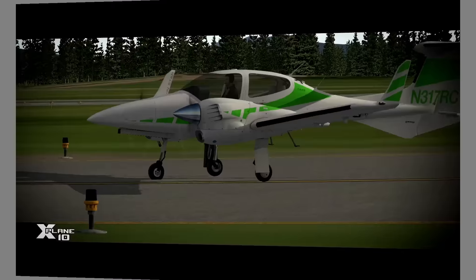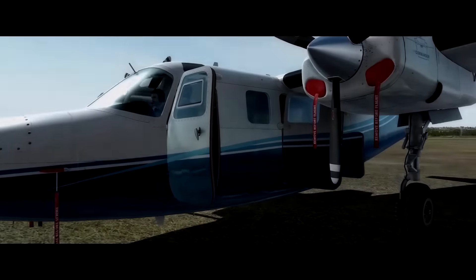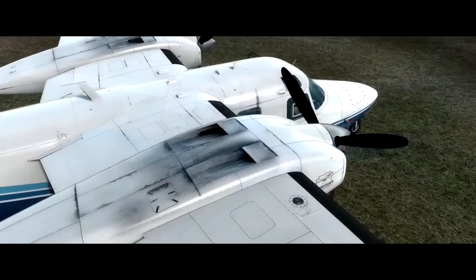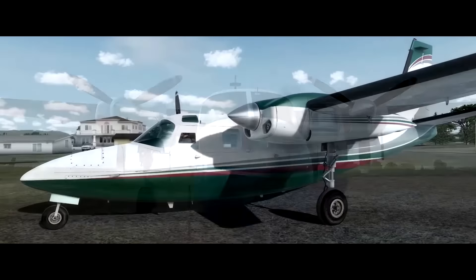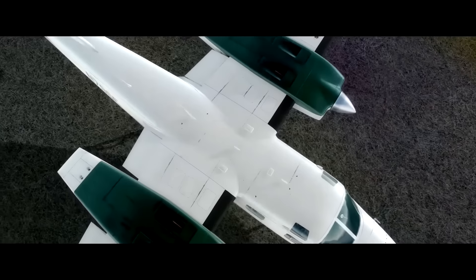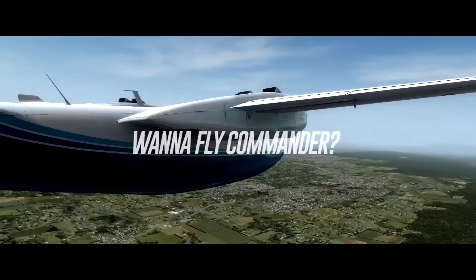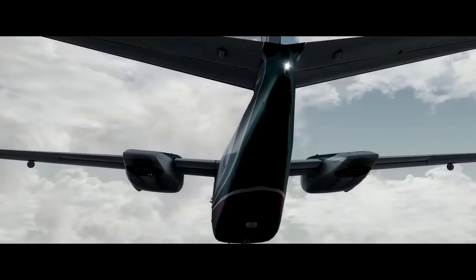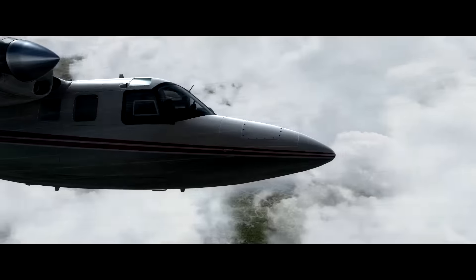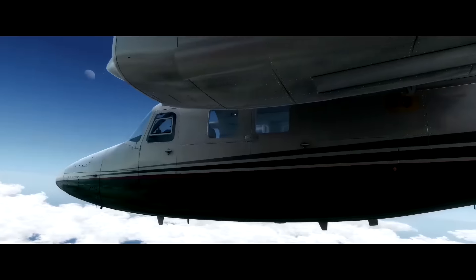Moving back over to the world of FSX and Prepar3D: Alabeo's sister company Carenado recently released the Commander Shrike 500S. I'd never heard of a Commander Shrike before, so I actually looked it up — it was an aircraft designed in the 40s based on a similar layout to the Douglas A-20 bomber, and as a result is quite unique looking.